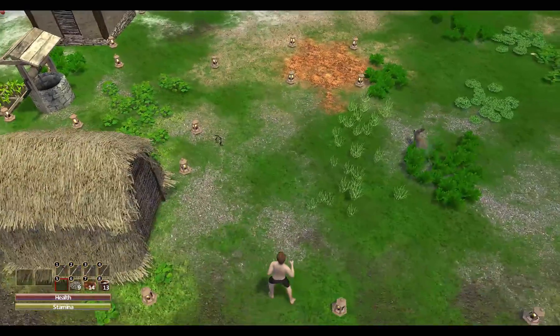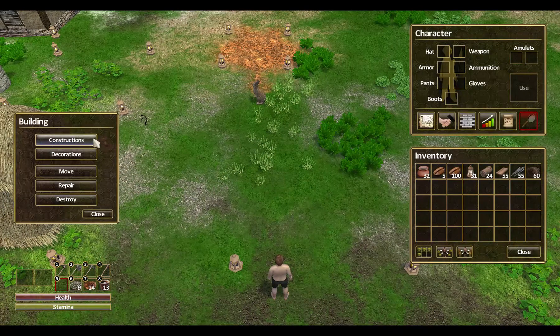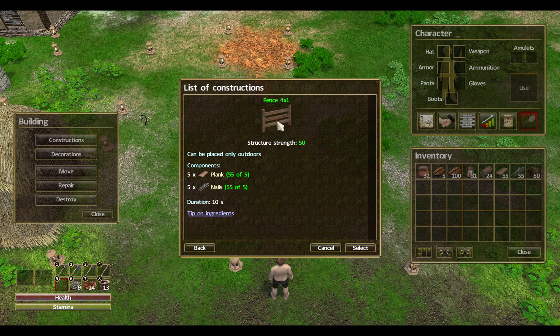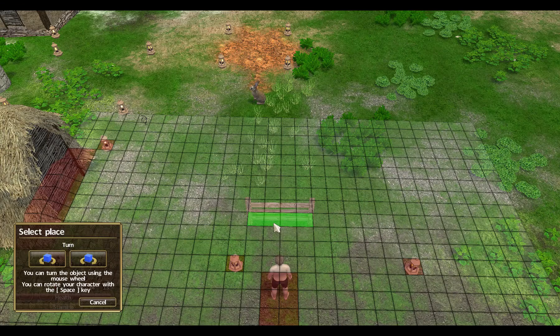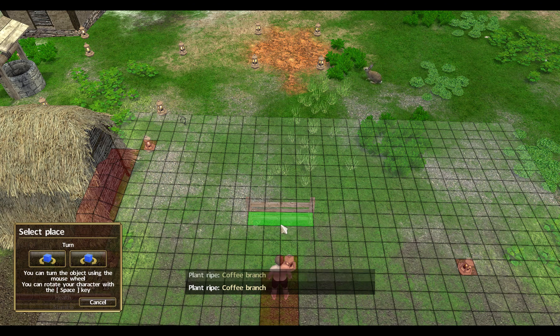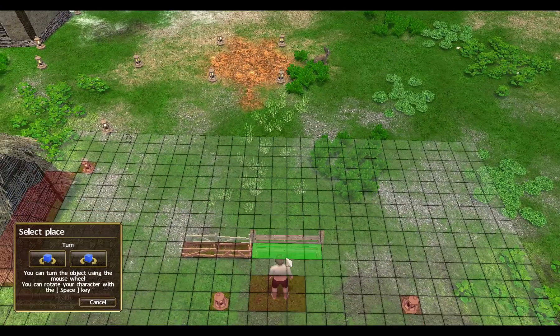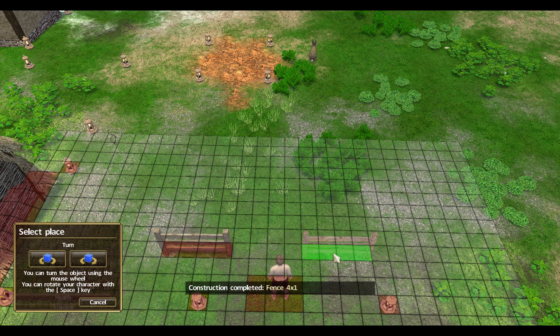We'll have enough planks and nails to make several sections of the small fence, so we will do that quickly so we have a place to keep our caught fowl. Actually we're going to do this in line with the lights, so we know they're a nice grid the way I have them placed. Decorations, four by one wall. We're going to make it two by two for the chicken pens.